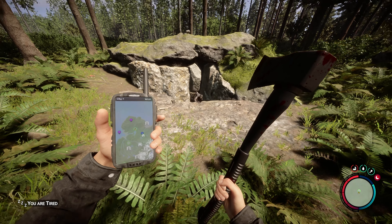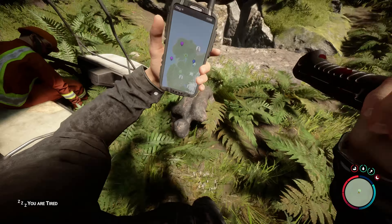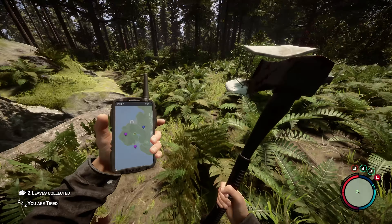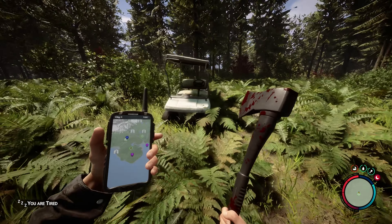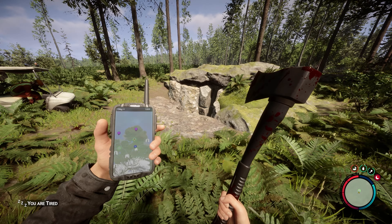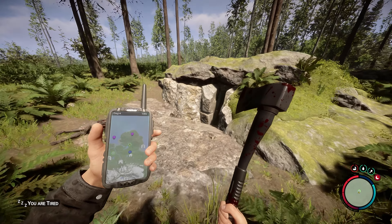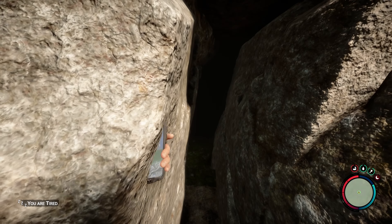Welcome back everybody. Today I'm going to show you where the key card goes. So when you spawn, you will see the furthest right marker towards this little island area — it's right in front of the purple marker. Go ahead in here.